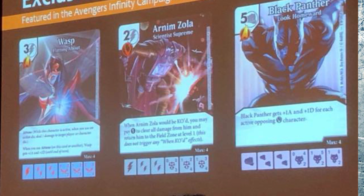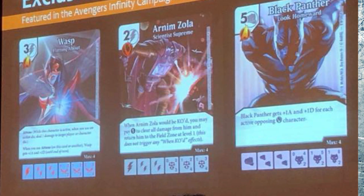Here we also see Black Panther, which is a 5-drop with what looks like either a 6-2 or an 8-2 on top. I'm assuming it's an 8-2 since that would match the stat line from the UXM set, and his ability gives him +1/+1 per opposing villain, which isn't the flashiest or most powerful thing in the world.